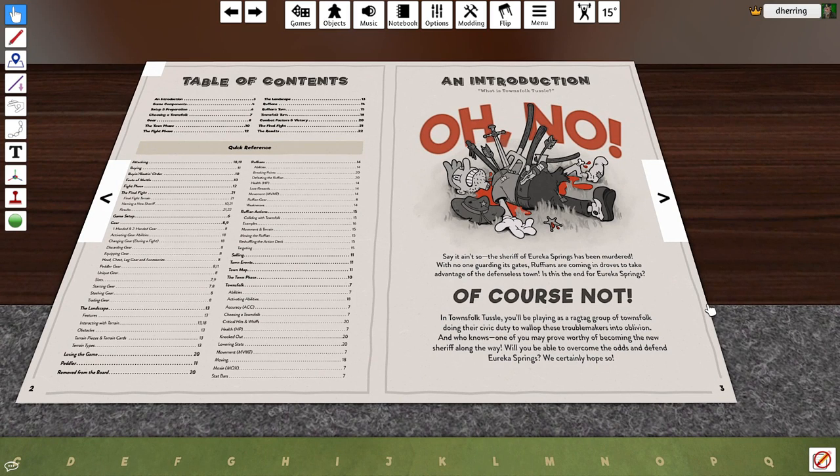So the story: the sheriff of Eureka Springs has been murdered. With no one guarding its gates, ruffians are coming in droves to take advantage of the defenseless town. Is this the end of Eureka Springs? Of course not! In Townfolk Tussle, you'll be playing a ragtag group of townfolk doing their civic duty to wail on these troublemakers into oblivion. And one of you may prove worthy of becoming the new sheriff along the way.